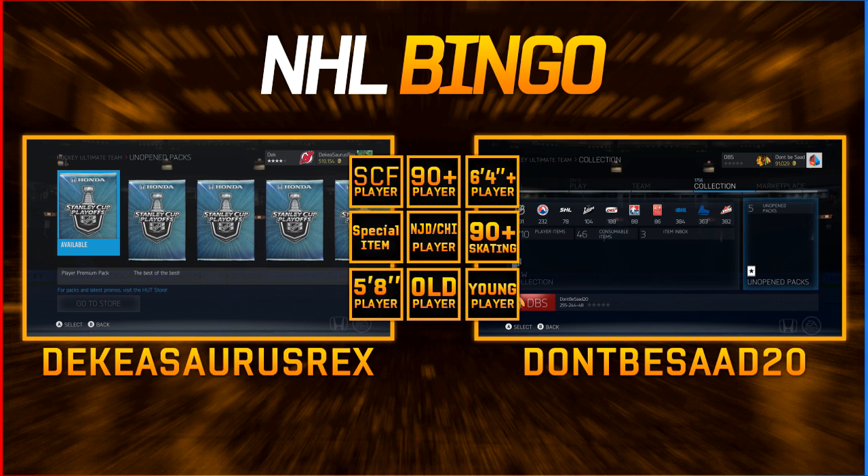There's also Player of the Game and Tavares. The middle square is New Jersey Devils or Chicago - my boy Lucas here, or SOD. So either a Devil or Chicago player. 90-plus skating, five-foot-eight or shorter, an old player which we decide is 38 or above, and a young player which is 20 and under. You have to get three in a row - diagonal, up and down, or left and right. Each card can only count for one category, you have to call out the stats for the players as you go.